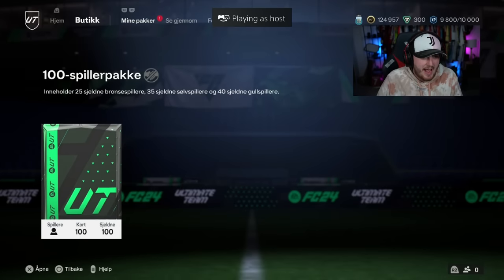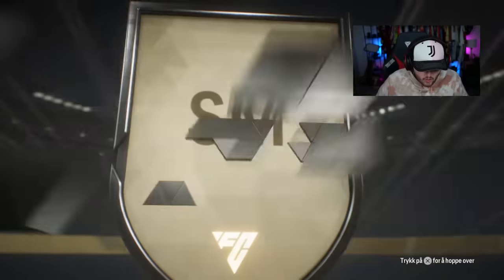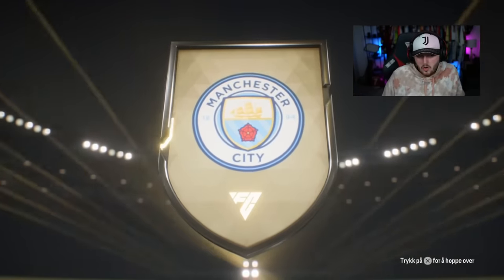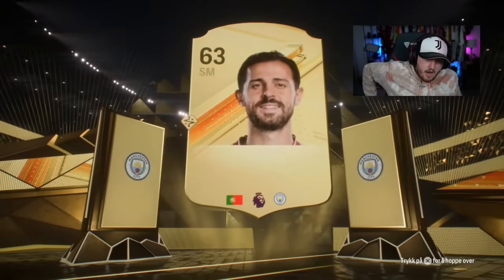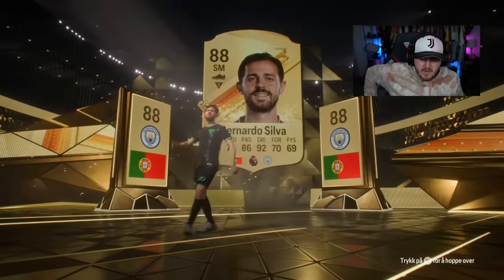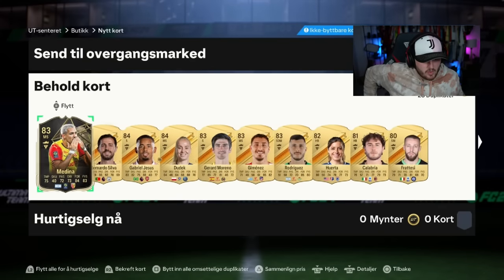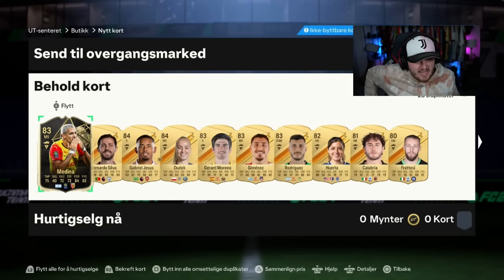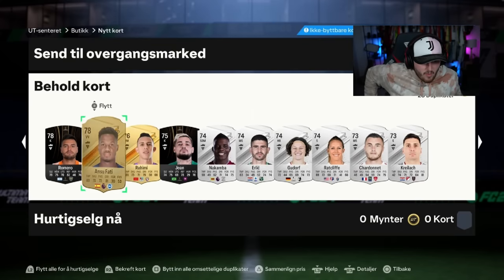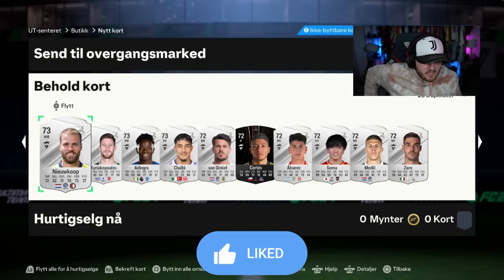100 player pack for my boy Cridian. Who is it going to be? Portugal, SM — Bernardo Silva. No double walkout, sadly. We just want expensive 85s — give me a Rashford, he's worth triple the pack. Give me another Kyle Walker. Gabriel Jesus. In-form Medina's not terrible. We're not that far away — if you get like an 88, 89, you're not horrendously far away from breaking even.